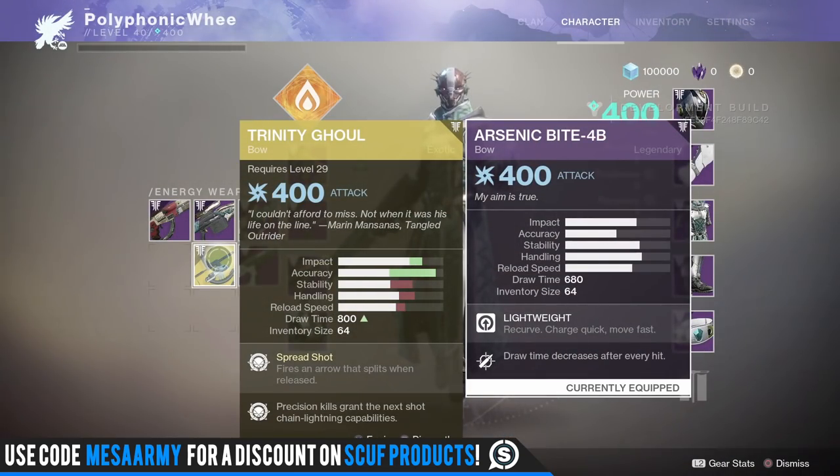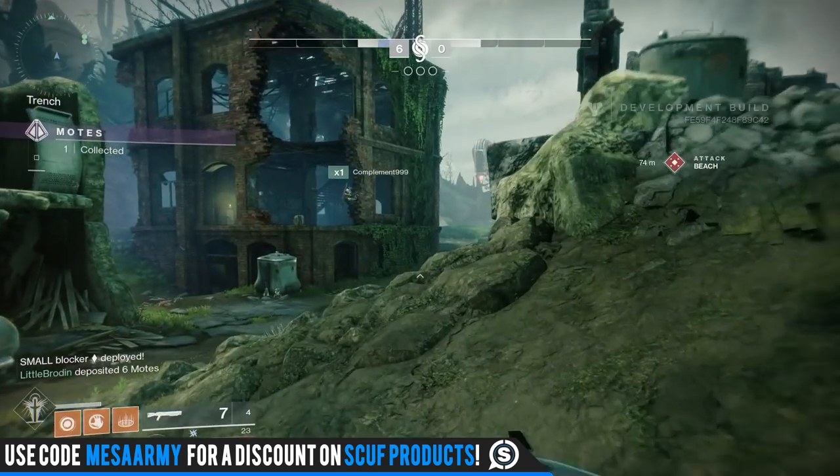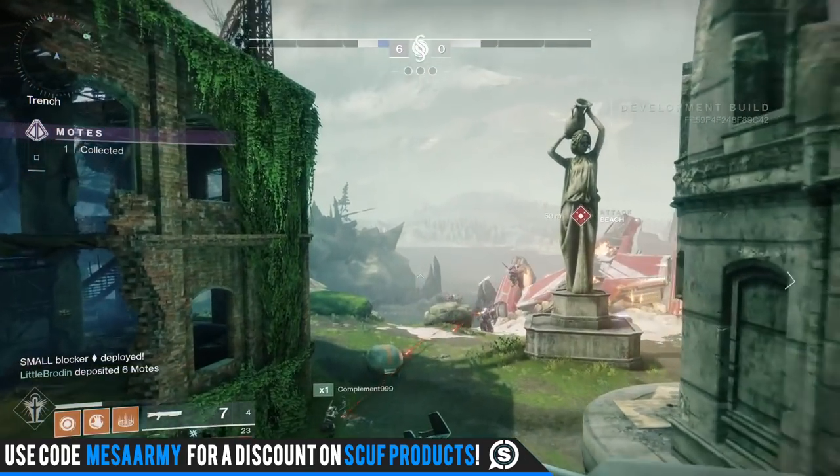First up, let's talk about the new bows. We have a new exotic one called the Trinity Ghoul, and a legendary one called Arsenic Bite 4B. We had some sit-down time with the developers and they mentioned there will be short, medium, and long range bows, but when we look at the stats we don't see range. We see impact, accuracy, stability, handling, reload speed, and draw time. Draw time is basically how fast you can get those arrows to fire off. Here's some gameplay of the Trinity Ghoul.